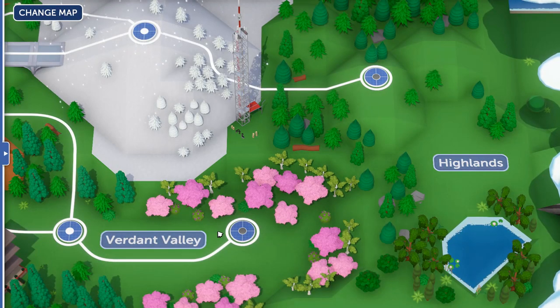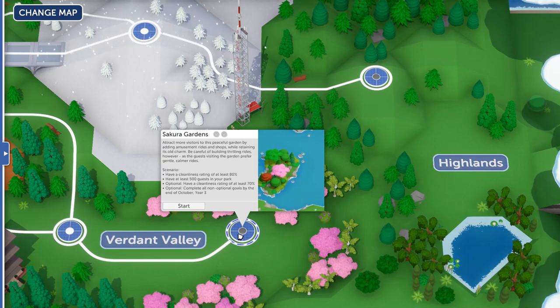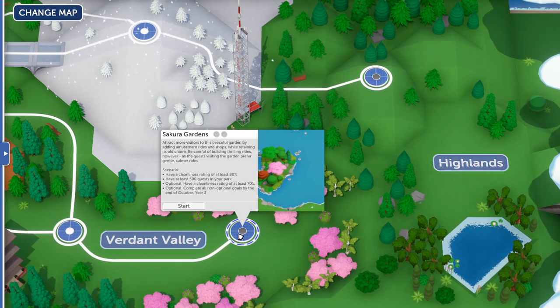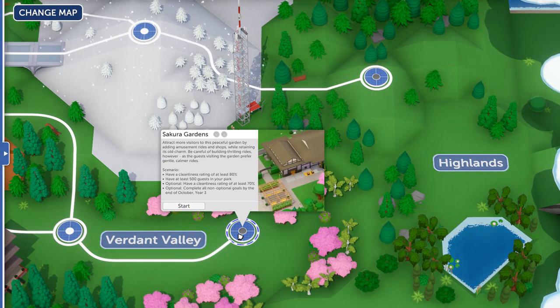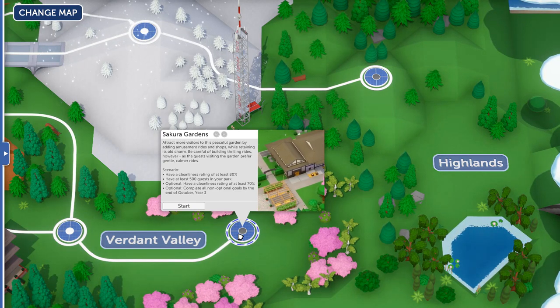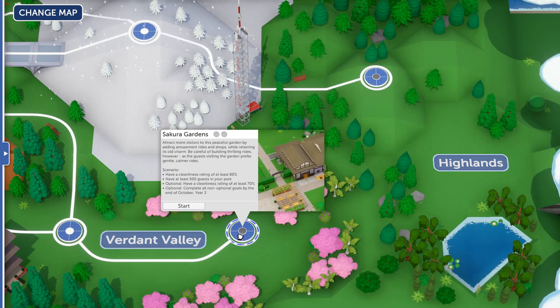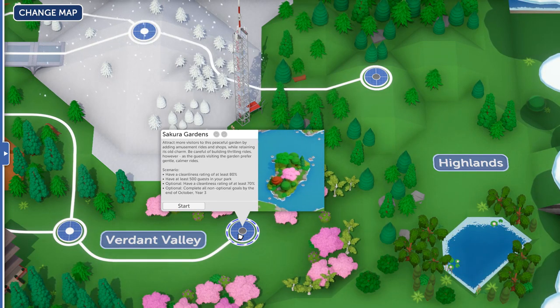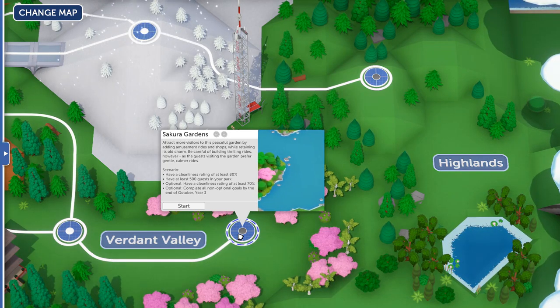Hey everybody, welcome back to Parkitect. Today it's time for Sakura Gardens. The mission statement is as follows: attract more visitors to this peaceful garden by adding amusement rides and shops while retaining its old charm. Be careful with building thrilling rides, as the guests visiting the garden prefer gentle, calmer rides. The goals are to have at least 500 guests in the park with a cleanliness rating of 80%.